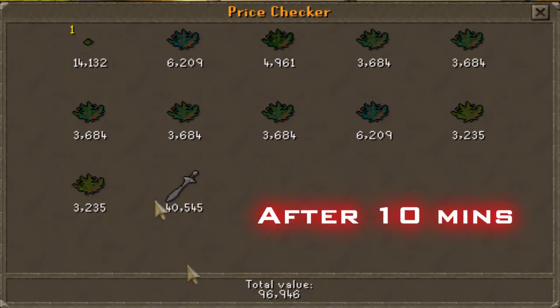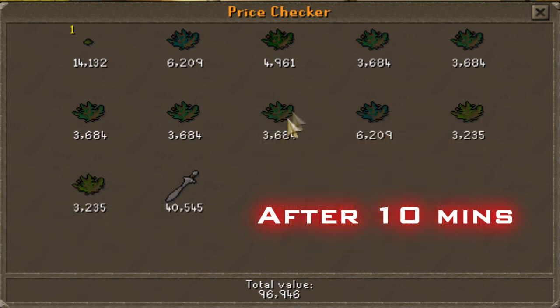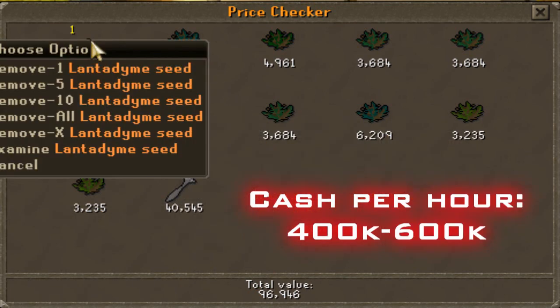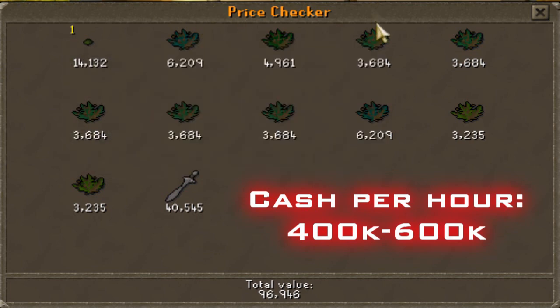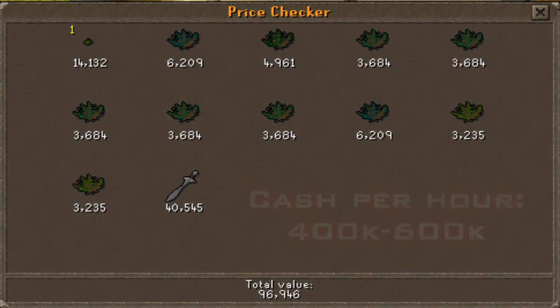After 10 minutes, as you can see, I got 96k. This is a reasonably good money-making method — it's about 400 to 600k per hour depending on your luck, but usually you'll get better than this.